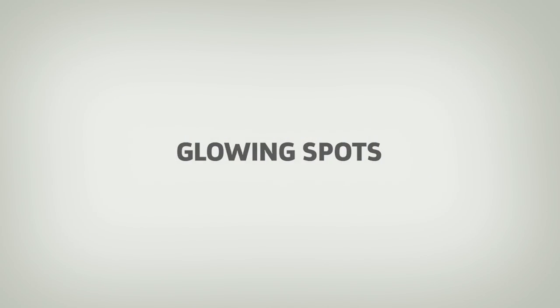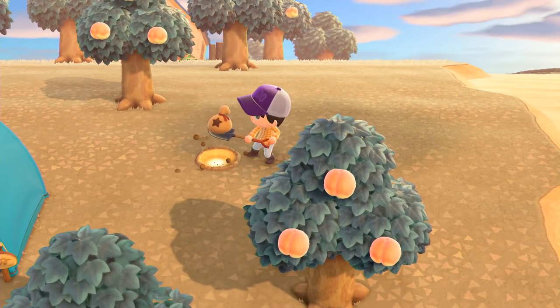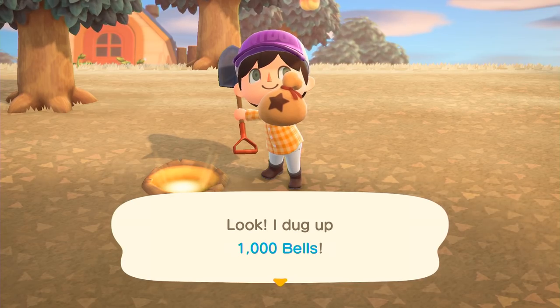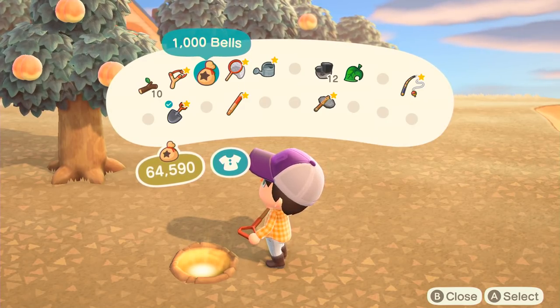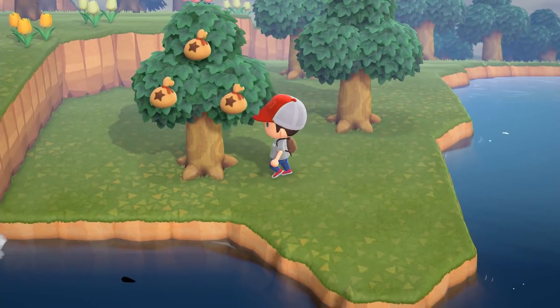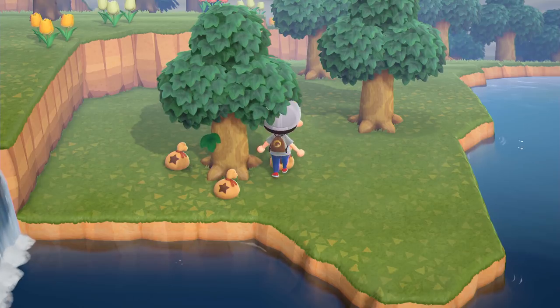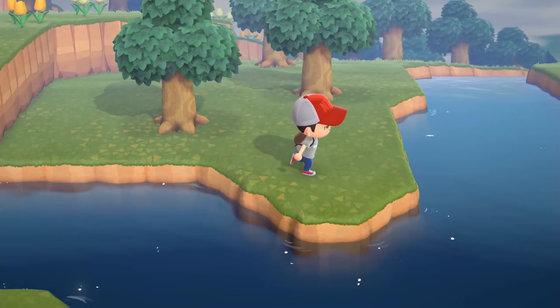Glowing spots. As you're exploring the island, you may come across a glowing spot in the ground. Digging on these spots will net you 1,000 bells, but more importantly, it will leave a glowing hole behind. If you'd like, you can bury a sack of money, and in a few days it will sprout into a money tree. Be careful, though — if it's anything like older games, they aren't always guaranteed to bloom. We also don't recommend burying any more than 30,000 bells.